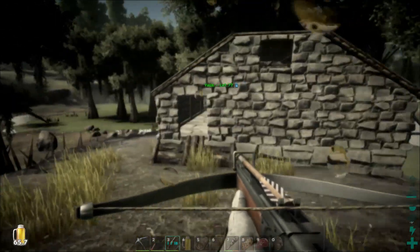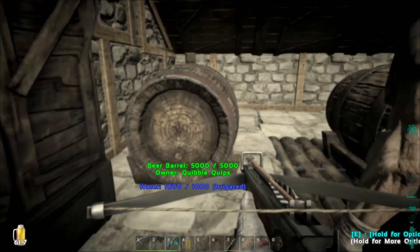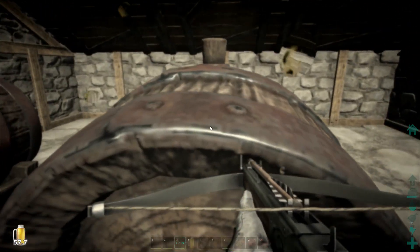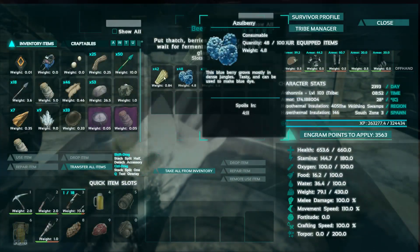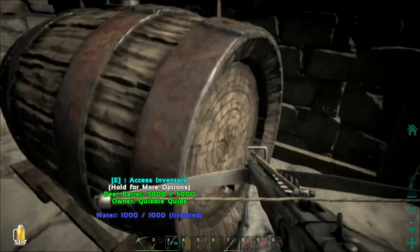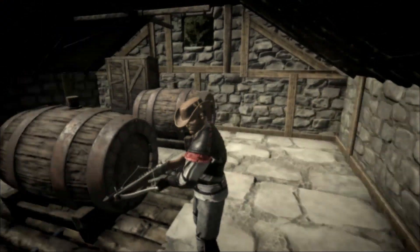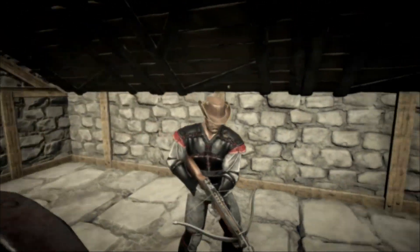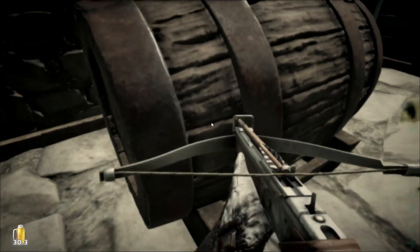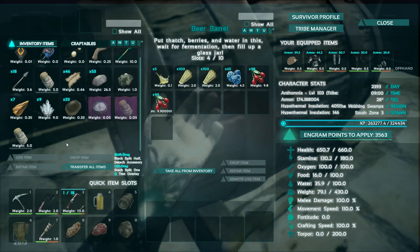Oh yeah, it kind of ties in because they just implemented your own recipes — in the crafting cooking pot. Alright. Well, I guess they're a little bit buggy, but the next patch will fix that. You guys, that's basically it on how you brew beer and exactly what happens when you consume it. Apparently we have some really high alcohol content in this stuff. This is the good stuff, you guys. Drop by if you wanna have some of this.